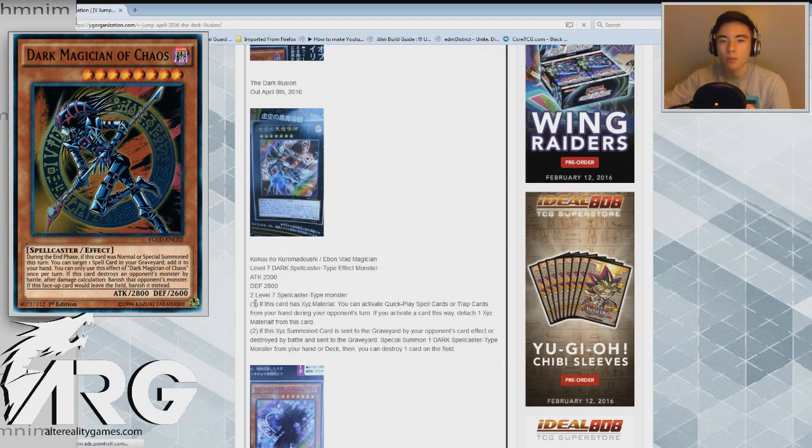The second effect is: if this XYZ Summoned card is sent to the graveyard by your opponent's card effect, or destroyed by battle and sent to the graveyard, Special Summon one Dark Spellcaster type monster from your hand or deck, then you can destroy one card on the field. So the first effect is really what we're going to be basing this entire archetype around — activating Quick Play spell cards and traps from your hand during your opponent's turn.